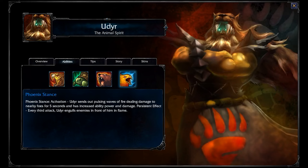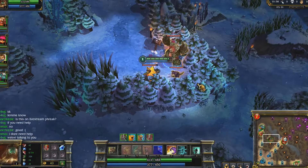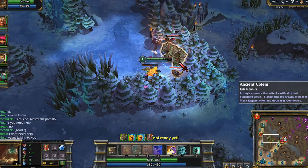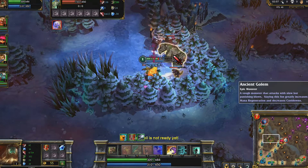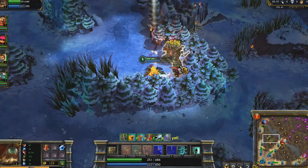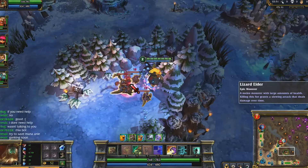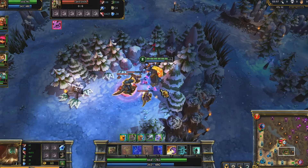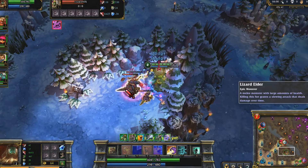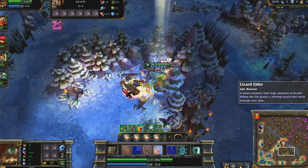Your goal is to disrupt your enemies and try to take down squishy targets first, saving other enemies for last. As with most junglers, you should start out with the Golem Camp when it spawns at 1:55. Note the positioning to hit all monsters at once with Phoenix Stance. Smite will deal exactly 560 damage at level 1, so get ready to kill Golem when it reaches that mark. Once Smite comes back up, try to grab the Lizard. As you reach level 3, Smite deals 646 damage, and you can grab a rank of Bear Stance to gank, or rank Phoenix Stance to increase damage output and jungle faster.